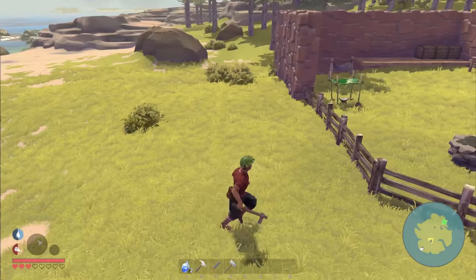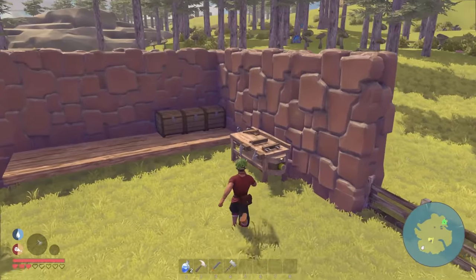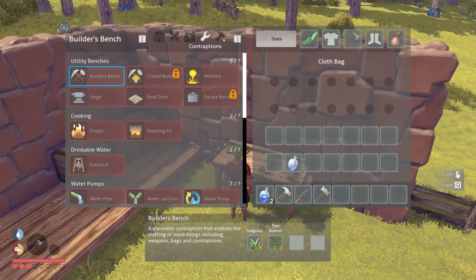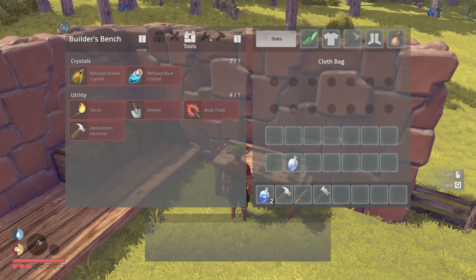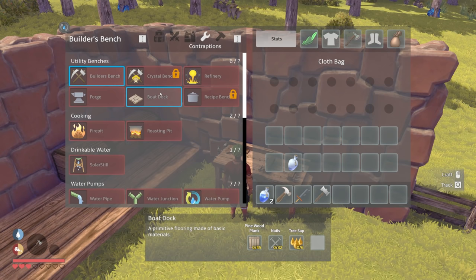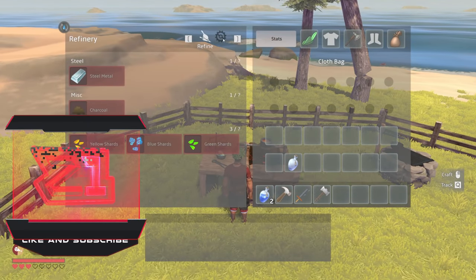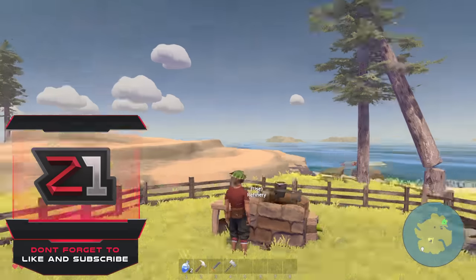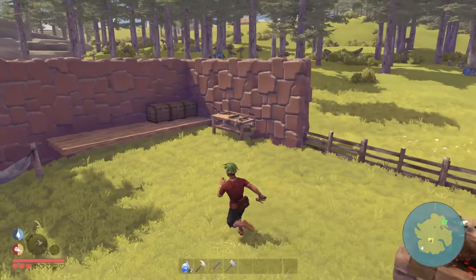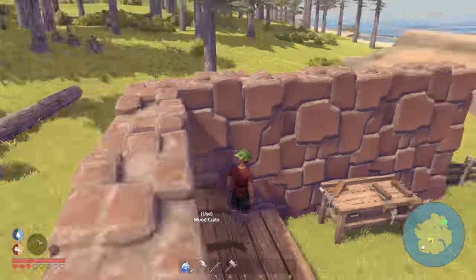Let's see what we need for the dock - that is a refinery, that is not a workbench. We need to build a boat dock. We need 32 nails for that, and then pine wood planks, which I'm guessing is a refined item. We have lots of pine - this is all pine wood right here, yes we have pine logs.